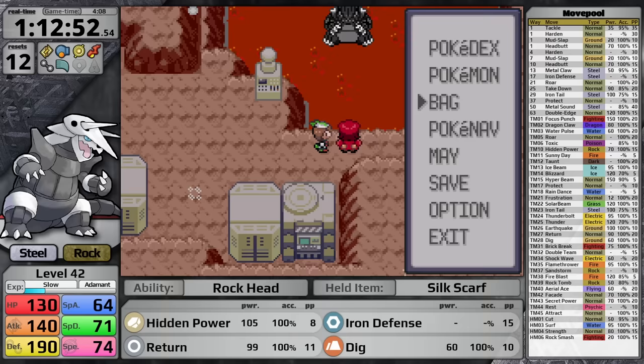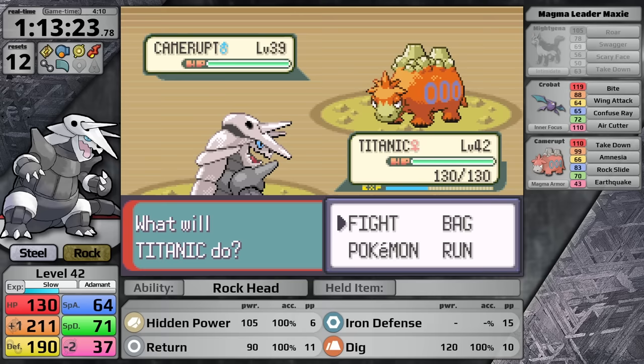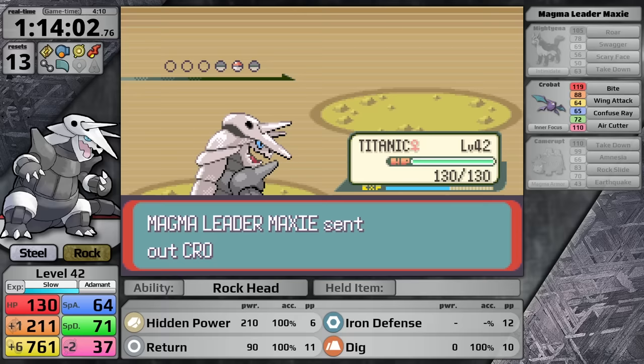The next section is largely uneventful, leading to the rematch against Maxi. Using the Persim Berry, I get plus-one attack by the time I knock out the Mightyena, and this time my accuracy isn't lowered. I make a mistake choosing Iron Defense against the Camerupt — this time it has Earthquake, so I should just go for Hidden Power right away. I take a lot of damage and get one loss. In the next fight I go for Hidden Power immediately. The Camerupt uses Amnesia instead of attacking, and I knock it out for free. I one-hit the Crobat and Maxi is defeated.